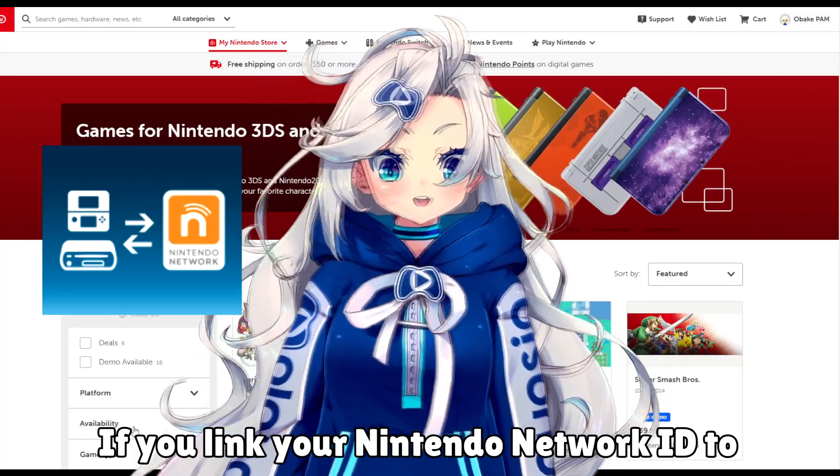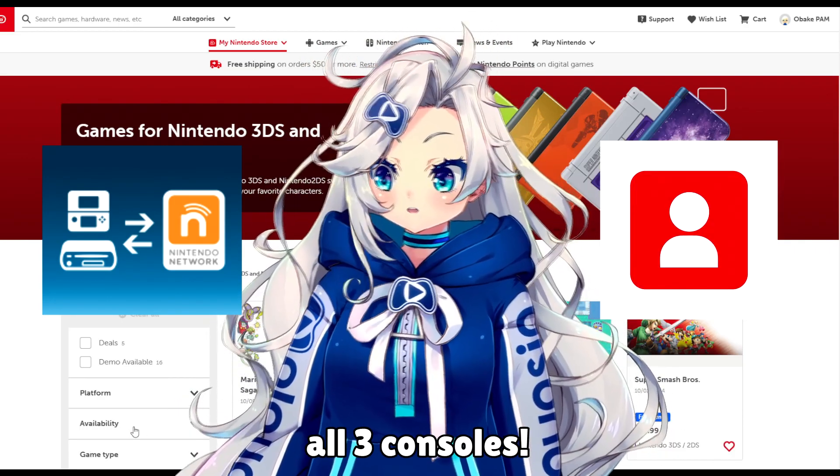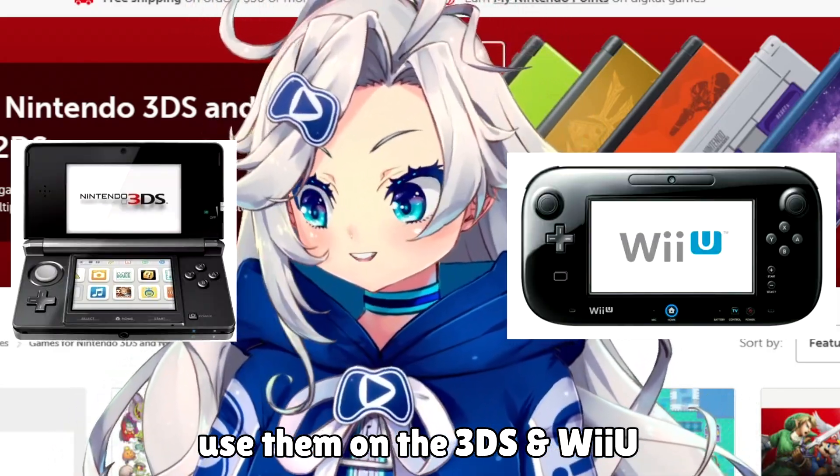If you link your Nintendo Network ID to your Nintendo account, you can share funds between accounts on all three consoles. Which means, yes, you can add funds on the Switch and use them on the 3DS and Wii U.